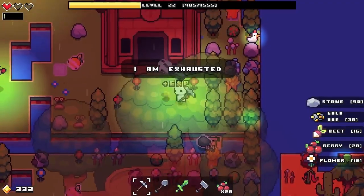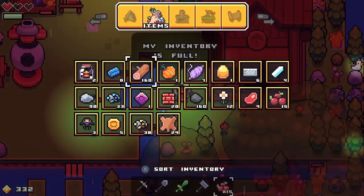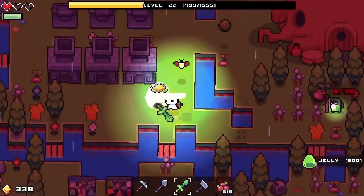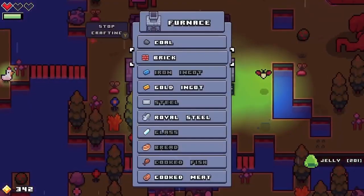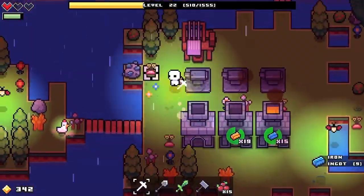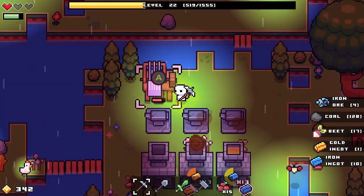I wonder what the value on these nightshades are. There was something that cost nightshade too — I forgot what it was. Let's go ahead and check the value — oh, there's four each. Toxic sledge, plastic wall, animal feed. Except when it turns to night it gets scary — the music immediately changes. I'm gonna kill this slime, kill this one too. Get out of here slime! We were able to make a lot of golden iron.